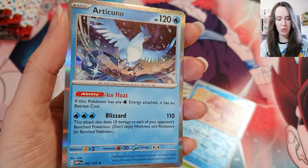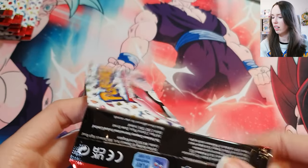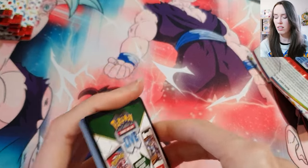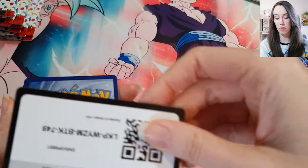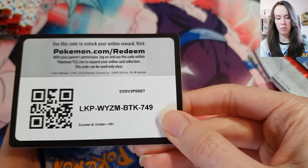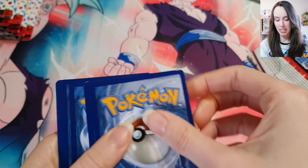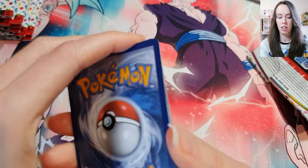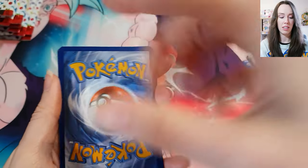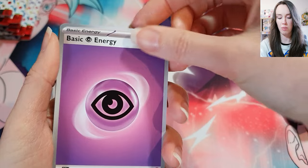Last card — come on, give me something good. Oh, we have an Articuno! Wow, that is so beautiful. Down to our last pack on the left side of the box. I have to say I've had a ton of holos and I haven't really had anything too crazy yet apart from that Charizard. I really thought that being an ultra premium box there would be a lot more mad hits, but maybe there'll be more in the second pile of cards.